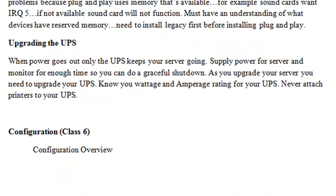Finally, upgrading your UPS. Make sure that when you've upgraded your server and done all this work, it may now be drawing more power than the wattage and amperage on your UPS. If that's the case, you will not have a smooth shutdown and you'll have an interrupt. Make sure your UPS wattage and amperage actually meet the requirements of your upgrade.